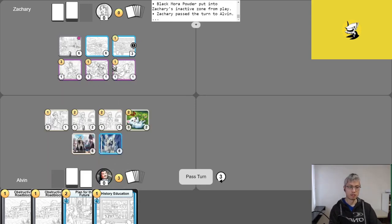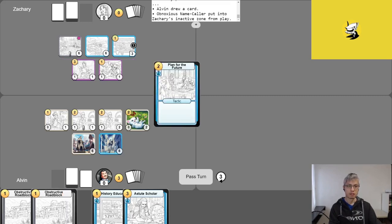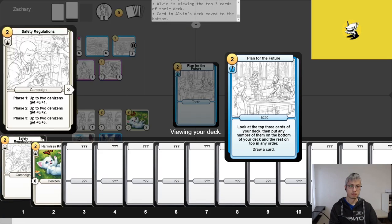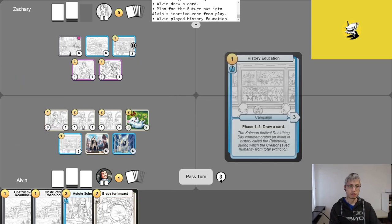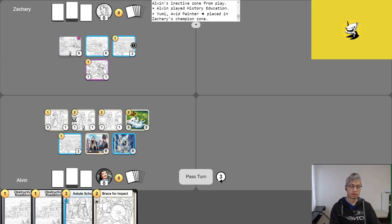Alvin gets gold for turn and uses his free draw. The Royal Treasurer with no ability attacks into Obnoxious Name Caller, removing it. He plays Plan for the Future, looks at the top three cards, puts two back, draws one, then plays History Education for one gold. The other Royal Treasurer attacks into Yumi, dealing one damage so Zach will have to replay her. Alvin passes.